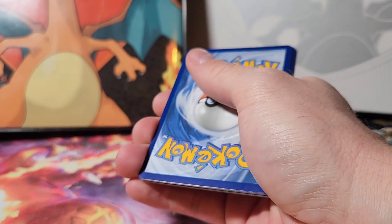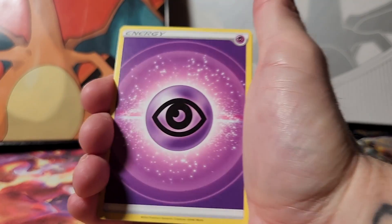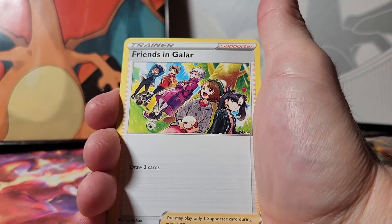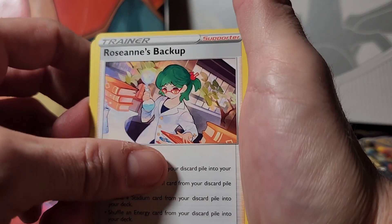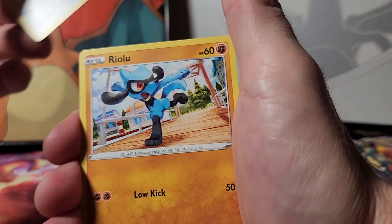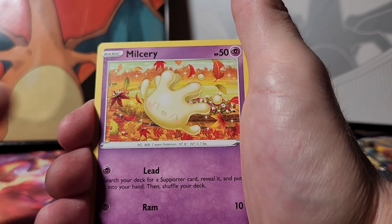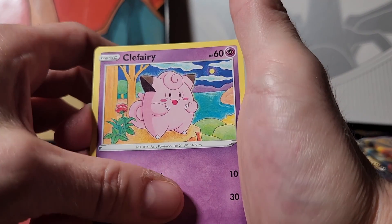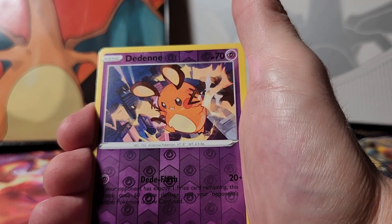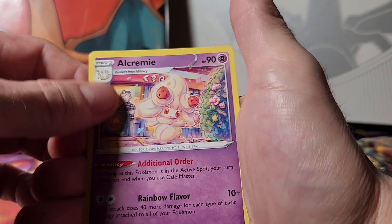Shroomish, Piplup, Minccino, a reverse holo Team Yell's Cheer, and a Leopard rare. I feel like I'm getting a lot of trainer cards this time around, which I don't normally get. Brilliant Stars next — I think I've got maybe five packs to go still. Code card. Energy, Friends in Galar, Rosanne's Backup, Hunting Gloves, Riolu, Starly, Milcery, Karrablast, Clefairy, a reverse holo Dede-en, and an Alchemy rare.